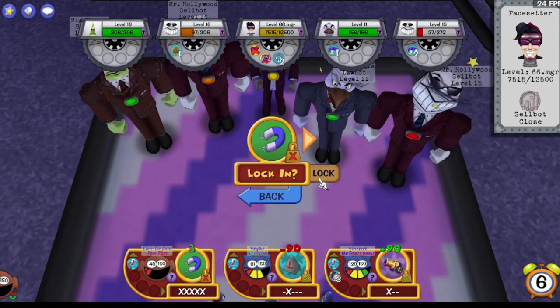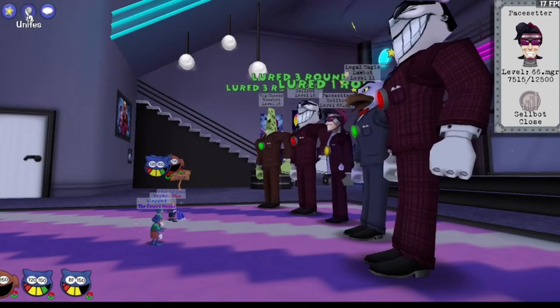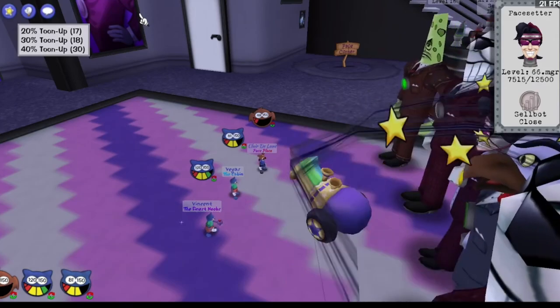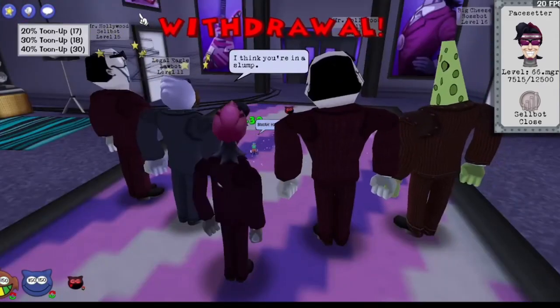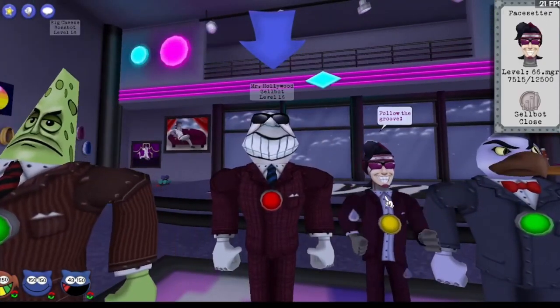Drop... Tune Up? Yeah, Tune Up is probably the right answer there. Claire is actually above Pacesetter's kill range, but another cog — the Illegal Eagle — is unlawing. Not that it mattered, but it always could.